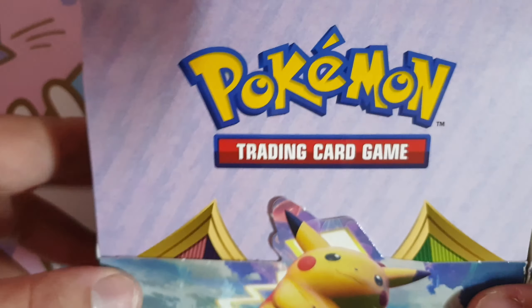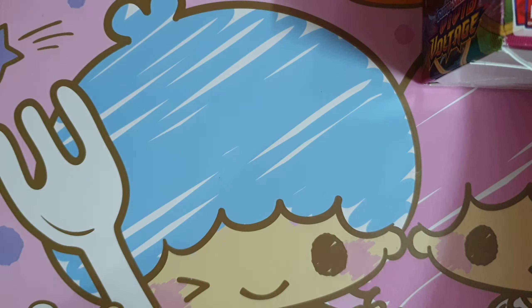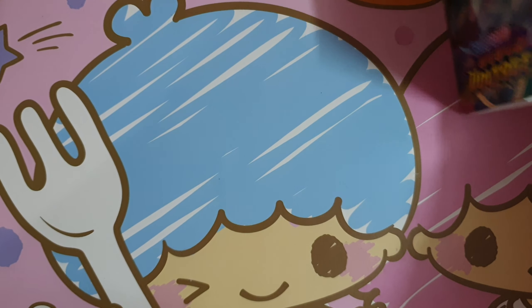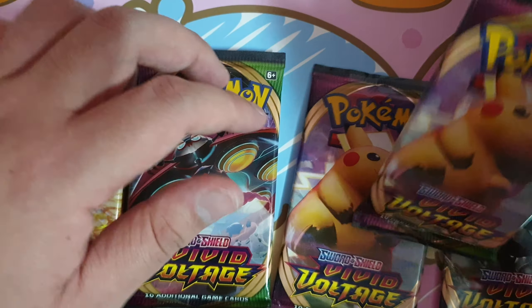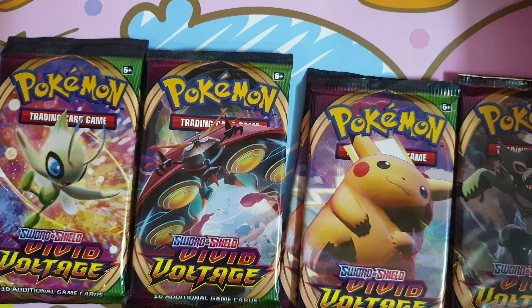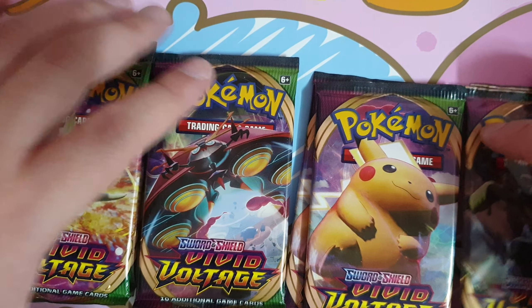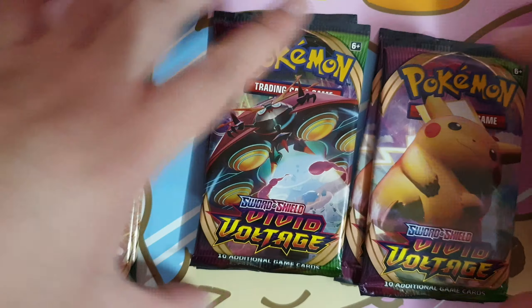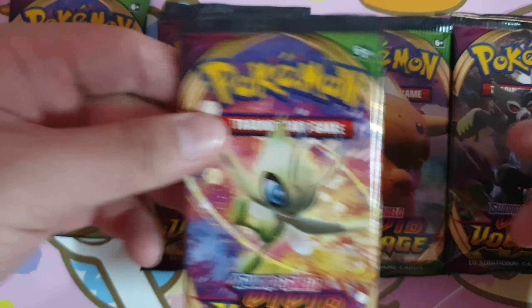Hi guys, I'm TJC94 and today I'll be opening up a Swipe and Shield VFID Voltage Booster Box. I know it's been released for quite a few weeks but it's still not too late to open up as we want to get the Hyper Rare VMAX Pikachu. So let's look at the box. The top art is Zarude, which will be included in this pack, and it's this Orbital here and Amazing Rare Celebi. In this set they introduced a rarity called Amazing Rare, so I hope to pull some of it as well.